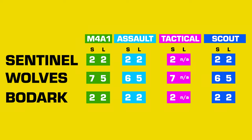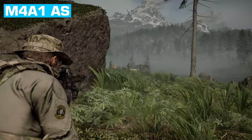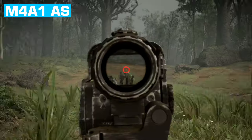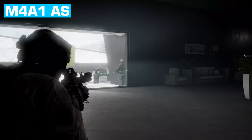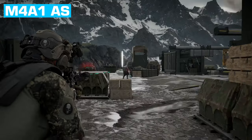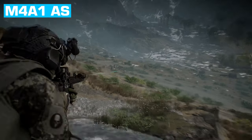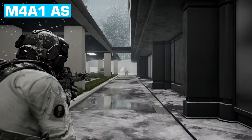Overall, they all hit the same against sentinels and bodark standard infantry. The damage difference is really seen when dealing with wolves. Both the scout and the assault have the best damage against wolves, requiring one less bullet while suppressed. The assault variant is actually the tactical variant killer — both have a one trigger pull kill on standard infantry, but against wolves the tactical needs three trigger pulls to drop them, whereas the assault variant needs just two, requiring only six bullets as opposed to the tactical's seven. And you can take the suppressor off when things get loud.